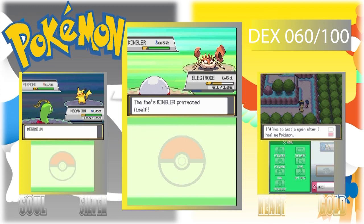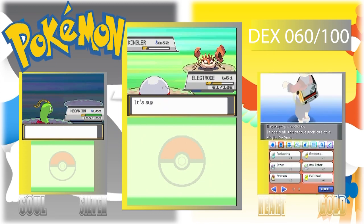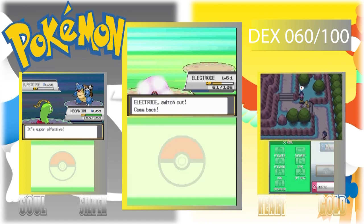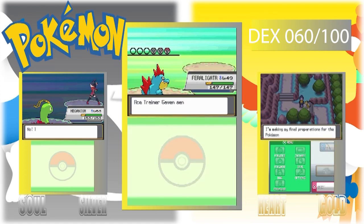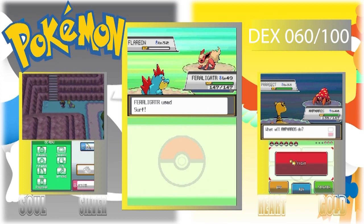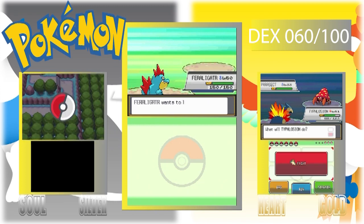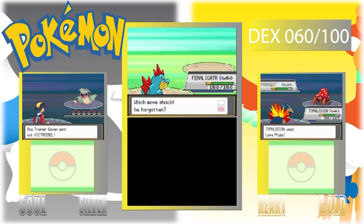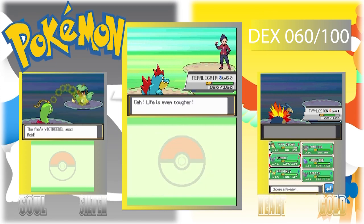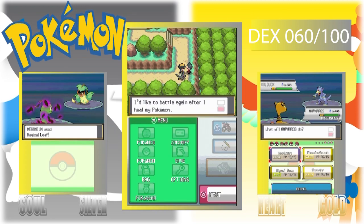Let me look up the Pokémon event for Celebi. It just says 'event' on Bulbapedia. Let me go to events. Apparently you can't get Celebi at all in this game — wait, that makes no sense. Probably have to Google it because Bulbapedia is not giving me the answer.